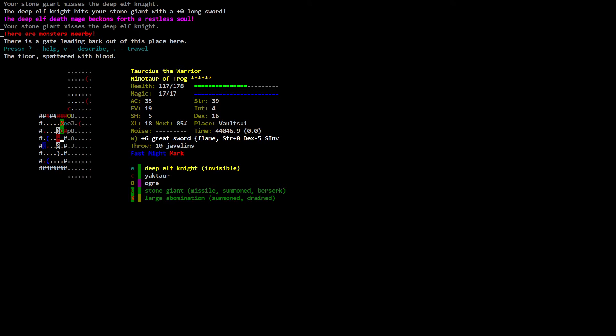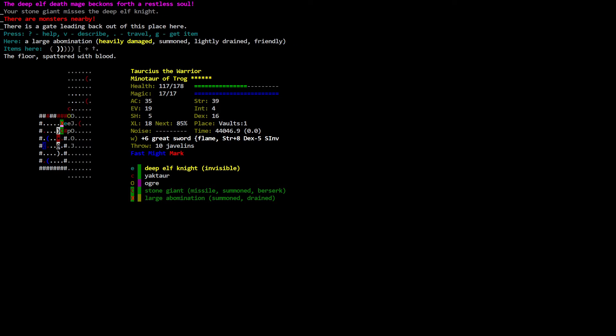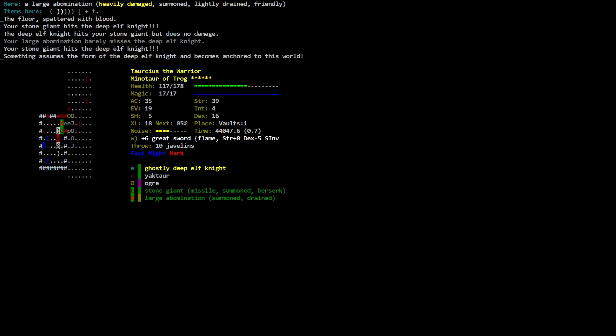There's really nothing I can do — they've got me protected here. I'll just rest for a second. I might be wasting a little bit of this potion but if I have these guardians. Your stone giant hits the deep elf knight. The deep elf knight hits your stone giant but does no damage. Your large abomination barely misses the deep elf knight. Your stone giant hits the deep elf knight.